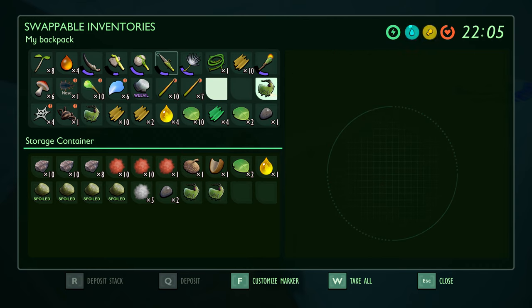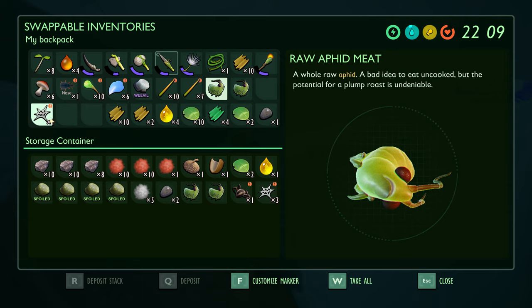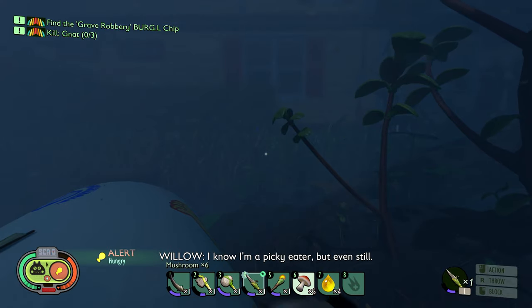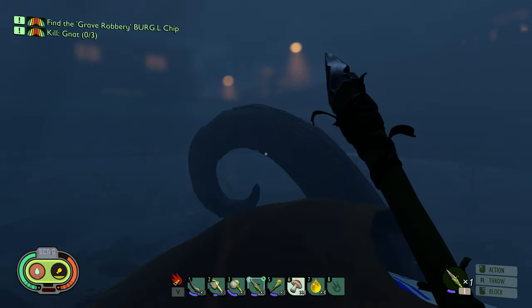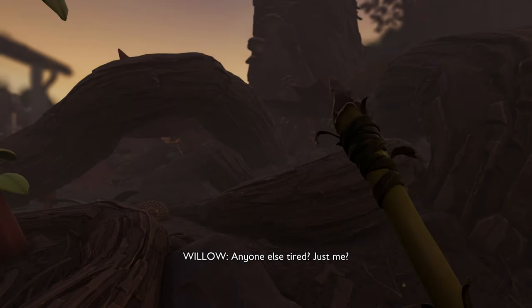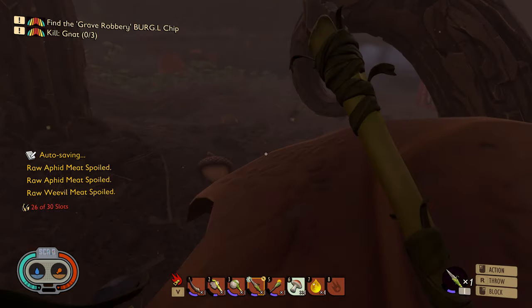We've got a good few aphids now. Right click to quick transfer. Let's put those spider parts in there. I'm hungry - I've still got mushrooms on me. Let's get some sleep so we can craft when it's light and harvest.